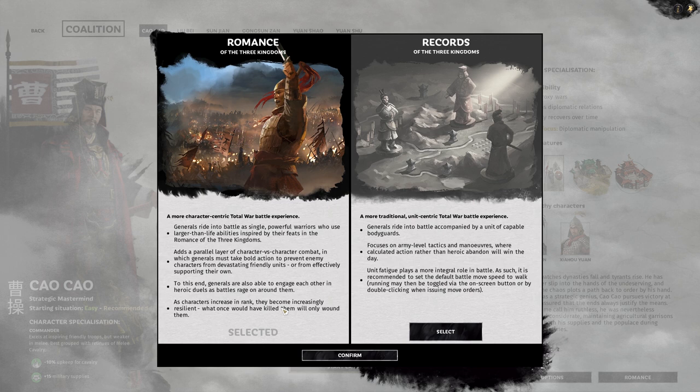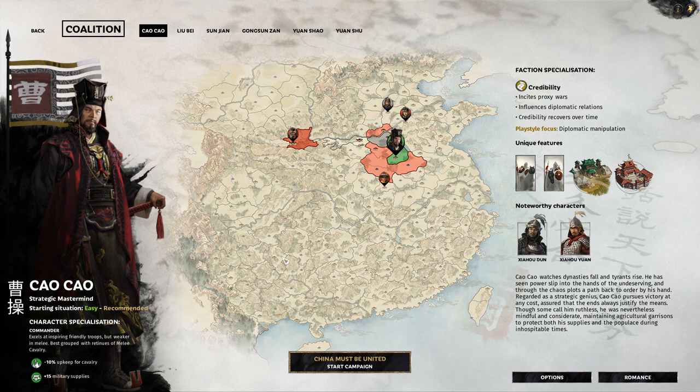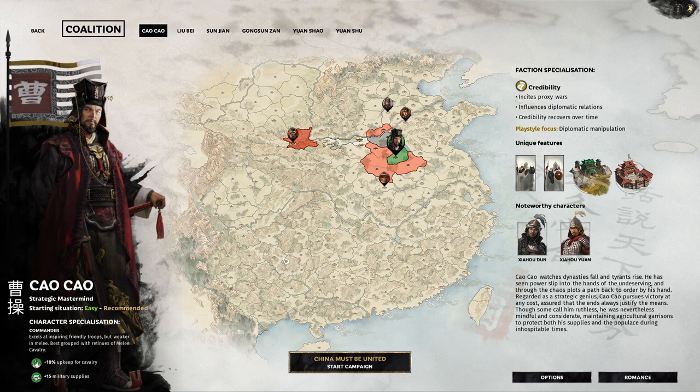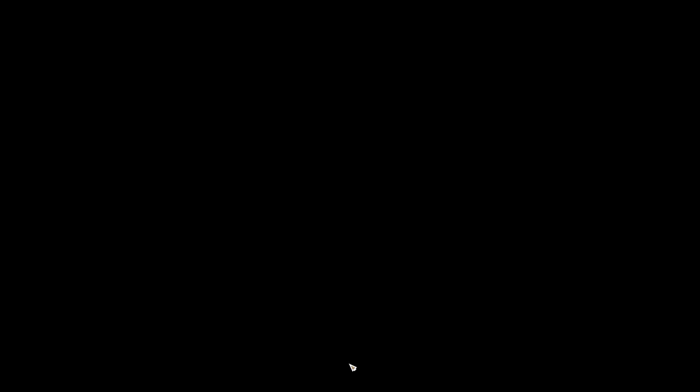In Romance mode, generals must take bold action to prevent enemy characters from devastating friendly units. As characters increase in rank they become increasingly resilient — what would have killed them will only wound them. In Records mode a general has a retinue bodyguard, more like Medieval 2 or Shogun 2. If you're more of a Warhammer player you might prefer Romance; if you're a traditional Total War player, Records might suit you. We'll pick Romance for this tutorial.